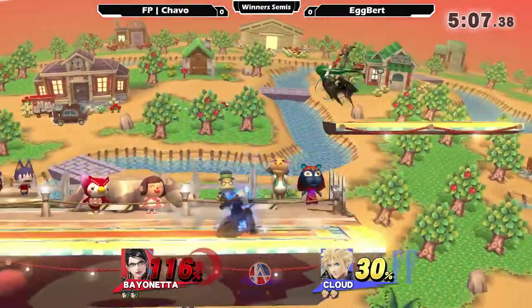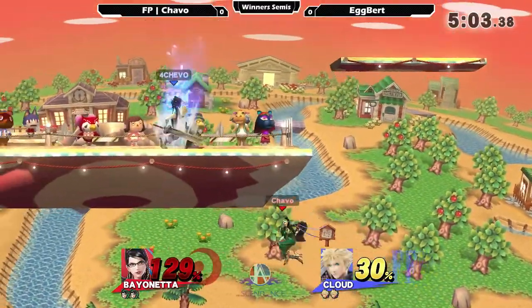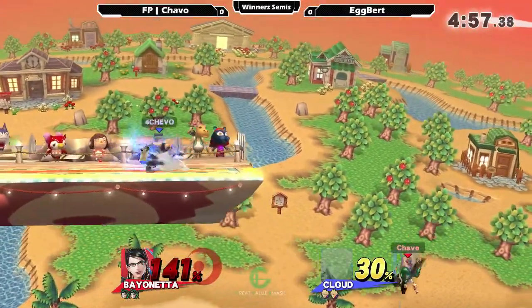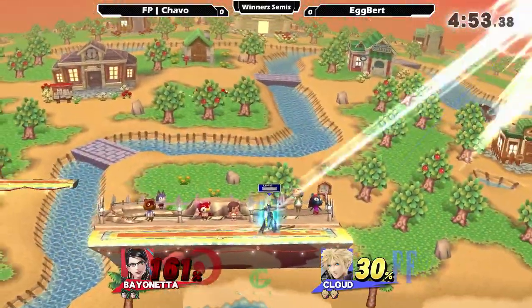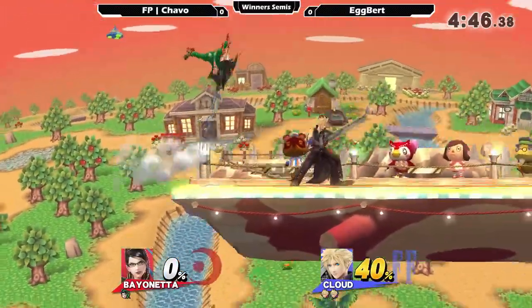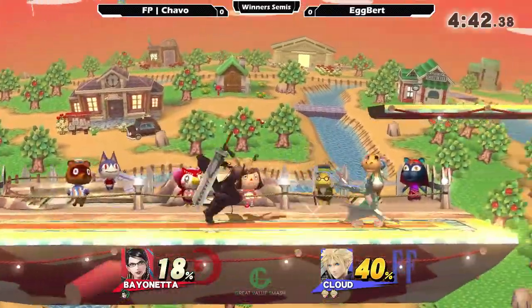Chava hasn't really gotten many openings besides grabs, and he doesn't get a lot off of grabs. Egbert's spacing looks very good so far — opting not to blow his limit at all, holding onto it as long as possible. He's at 30 percent. Chava waiting on ledge a little bit too long, throwing out that neutral B to keep him hanging there. Now he's in a very scary spot — managed to get the instant snap LP, because if he missed that it would have been a stock.